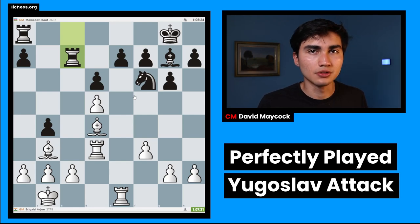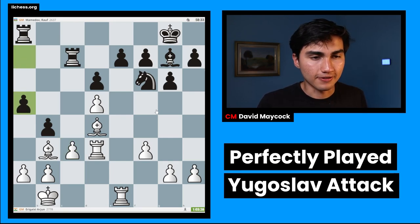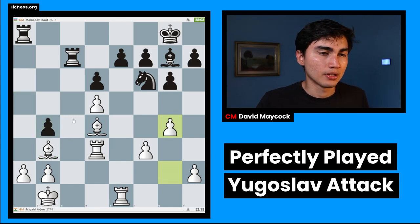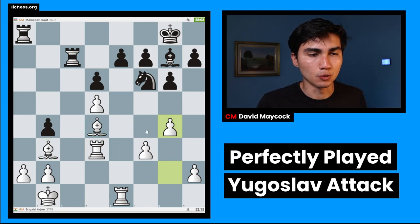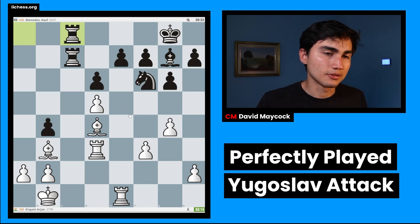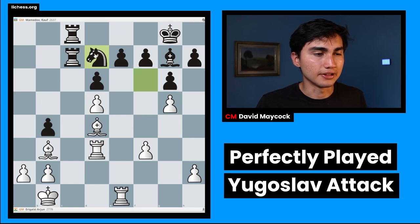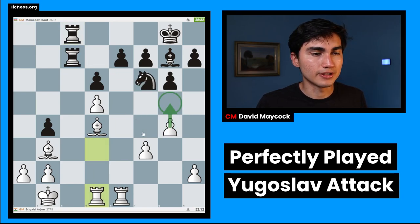But in this position, Rc8 was played by Mamedov, defending the weakness on e7 actively with a rook on c7, getting ready to double on the c-file, maybe giving more chances to imbalance the position. As we're going to see, that's going to backfire. Arjun, very well-prepared, knows the main line: c3 — the top engine move — a5, cxb4, axb4. This transformation is mainly so white isn't bothered about a5-a4, making the bishop on b3 a little less vulnerable. Now that the bishops have static central posts, Arjun goes for kingside expansion with g4. Rac8, doubling on the c-file.